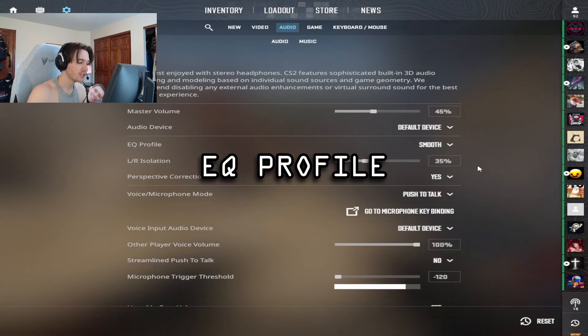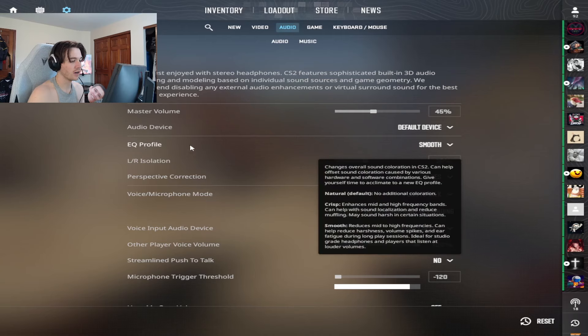The second setting that you guys should change is an audio setting. If you go under your audio settings under EQ profile, you want to change it to smooth. It helps lower the high frequency sounds, so things like flashbangs or shooting your AK are quieted a little bit. A lot of Counter-Strike players play with really high volume, and having this on smooth helps those high-pitch and very loud noises quiet down. It can help your ears, because many CS players suffer from ringing in their ears from high volume play.